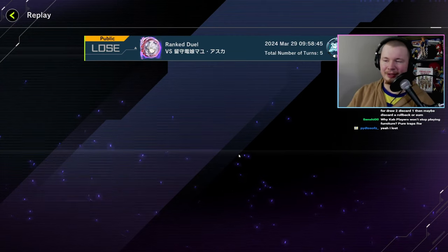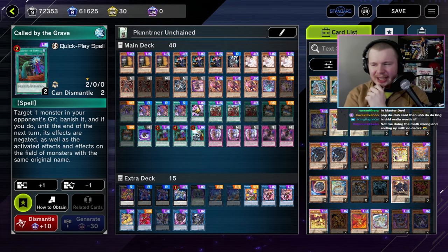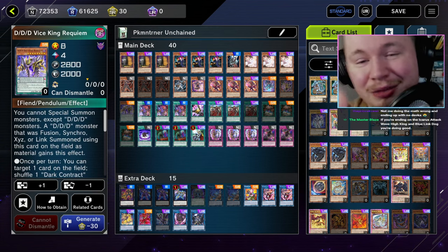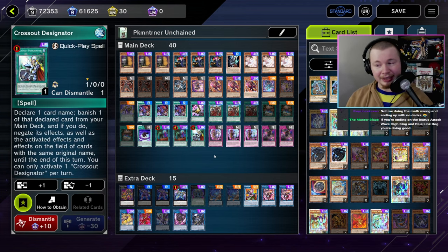This is Unchained — Pokemon Trainer's Unchained list. Unchained is really, really good at playing through pretty much every hand trap except the one everyone's running at three: Maxx C. You can't play through Maxx C.